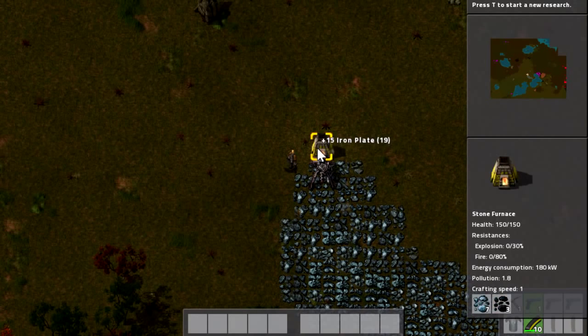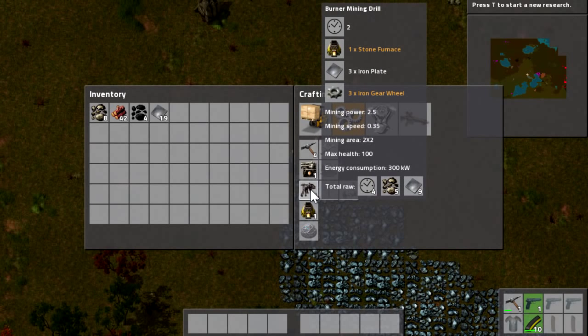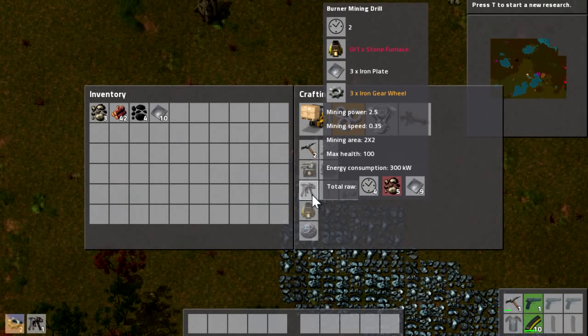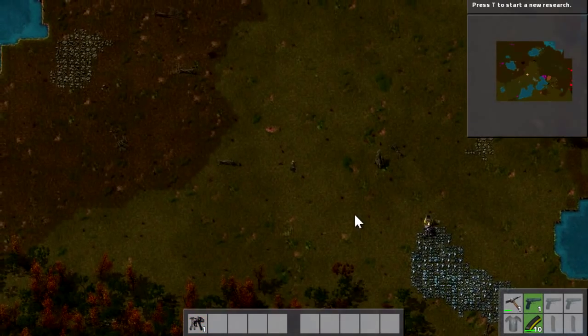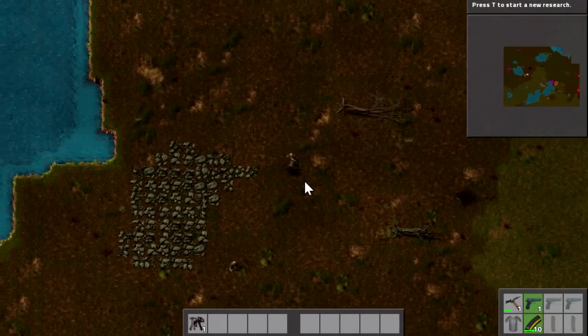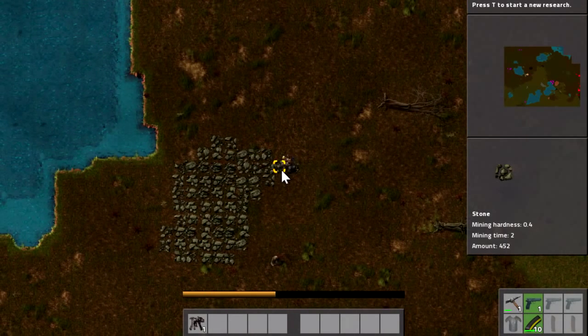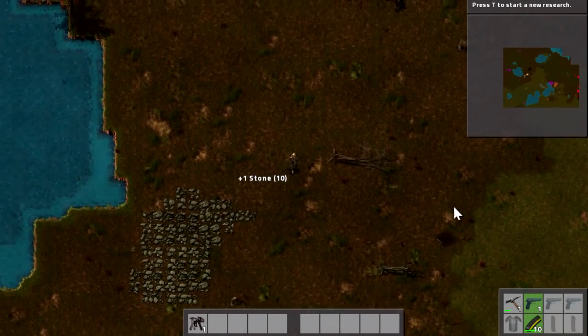The mining drill takes materials from below it and puts them into whatever is next to it. What we put next to it was a furnace, so it's taking the iron and smelting it into iron plates. You can control-click on these to take them out and they go into your inventory. Now we can craft something else. These videos are going to be quite casual — I think they're going to be short as well. Little bite-sized videos, because as we progress further into the game there's going to be a lot of stuff that isn't really interesting to watch continuously.